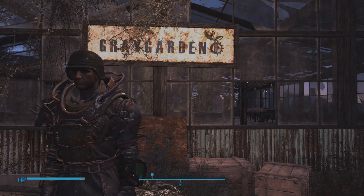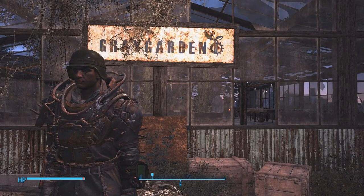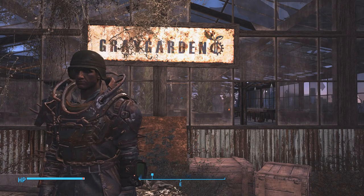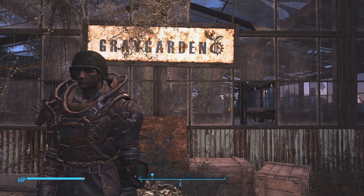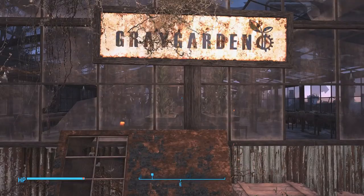Hello everybody, and welcome back to Fallout 4. Today we're going to change it up a little bit. I figure this is a great time to start the Let's Build series. We've got enough stuff — we're going to grab food from Grey Garden here, and then we can head back to Sanctuary and start building. So let's go ahead and get started.